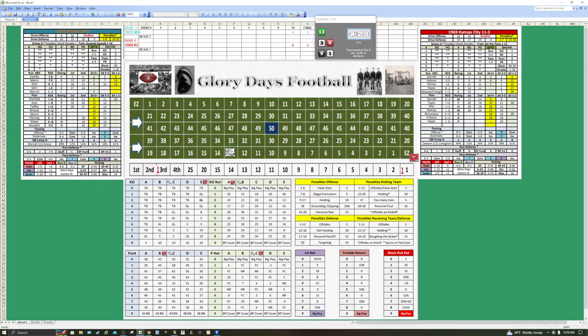We go to the big play rushing chart using Mercury Morris's E rating and the white die roll. We rolled a 1 — so E and 1 means 18 yards, which is a touchdown. It's actually a 13-yard touchdown run for Mercury Morris. What an opening drive for the 1972 Miami Dolphins — a 13-yard touchdown run. That makes it 6-0 for the moment.